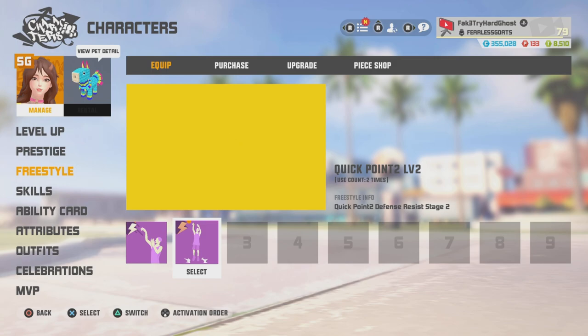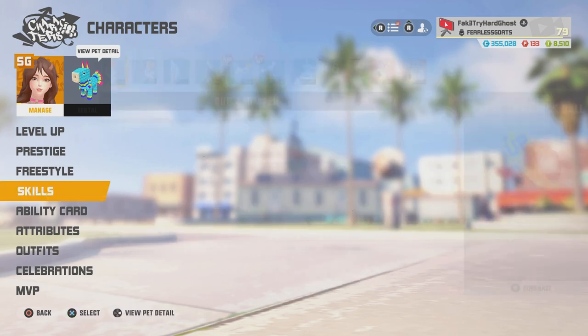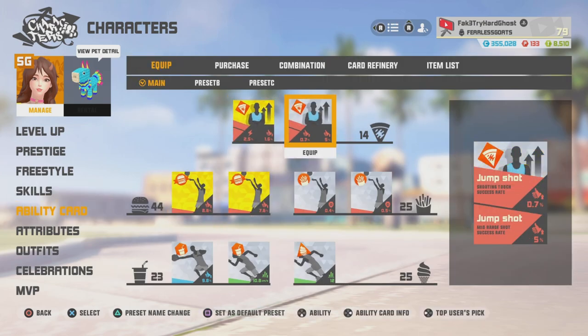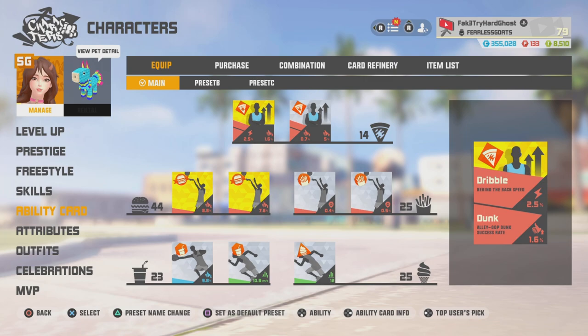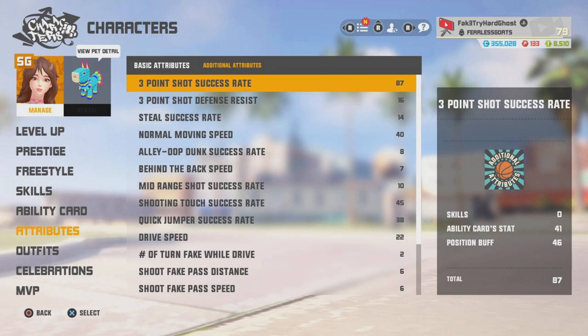My skills, my cards — double three-point shot success rate, defense resist, speed, normal movement speed, still success rate, and three-point shot success rate, which is at 87%. That's not bad but could be higher, and that's my normal movement speed and stuff.